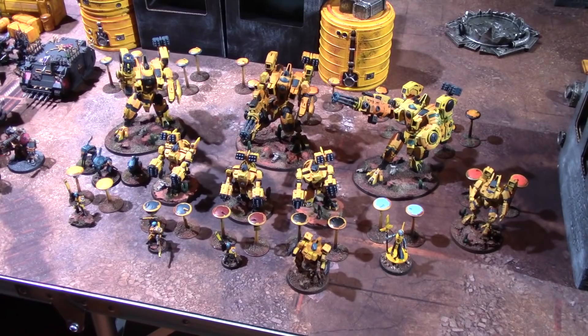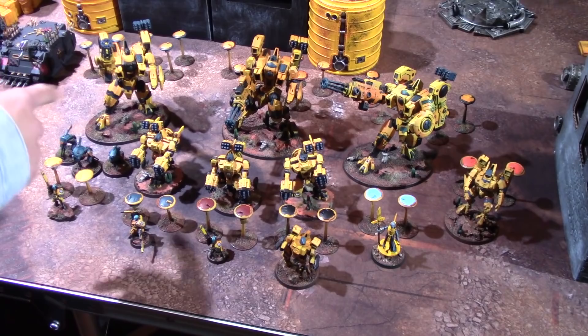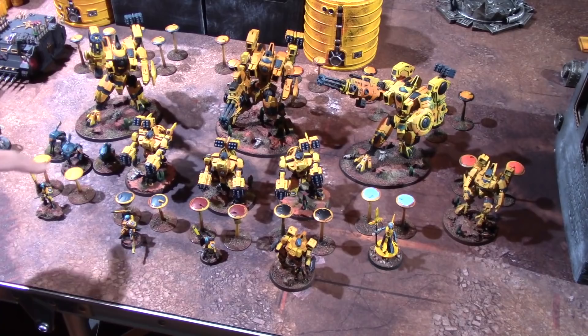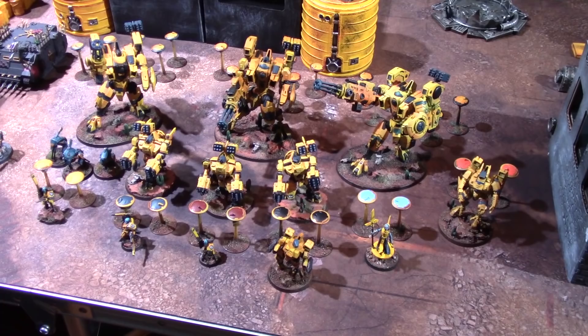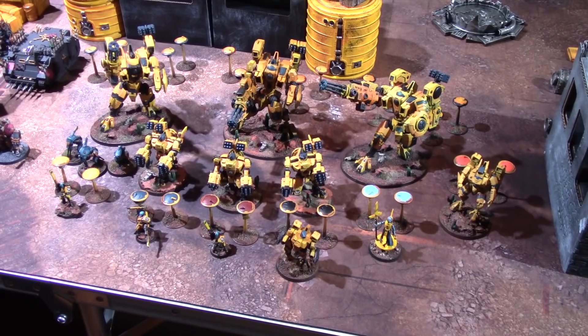The Tau are testing the new custom sept traits from Psychic Awakening. The first trait is Hardened Warheads, giving plus one AP on all missiles — so all smart missile systems on both broadsides and riptides go from minus one to minus two AP, because the advanced targeting system was also paid for. That's going to be really effective against Obliterators and similar targets.